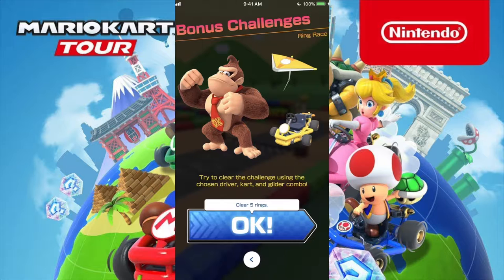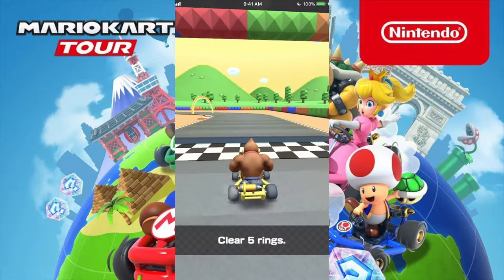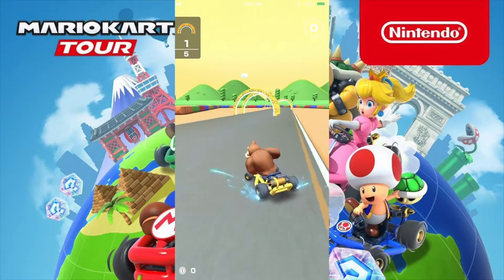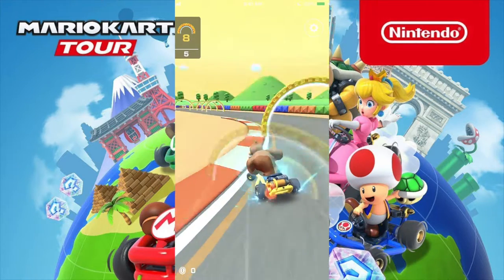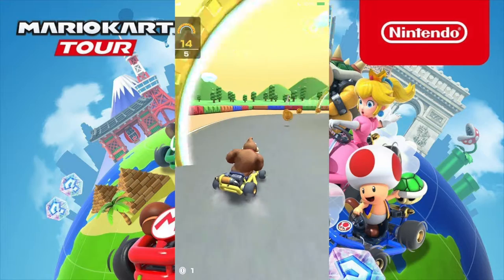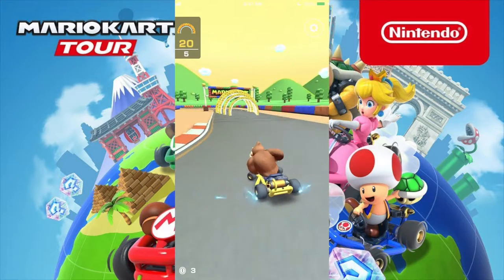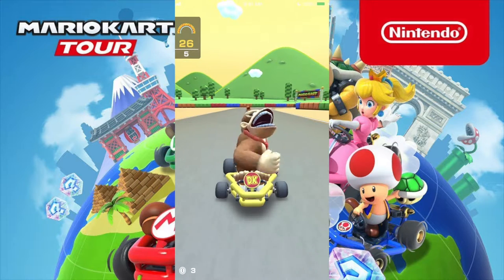Let's take a look at the tutorial. Bonus Challenges — try to clear the challenge using the chosen driver, kart, and glider combo. Passing through a ring gives you light speed boost. We're going to drift all the way. They put the ring at the edge of the track. We could have used the mushroom to go onto the shortcut ramp, but controls are hard to understand. It does take some getting used to.